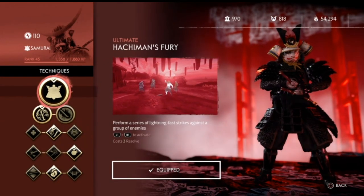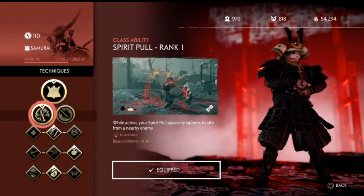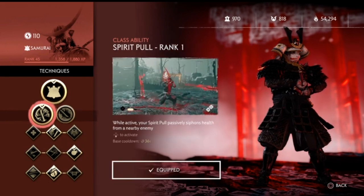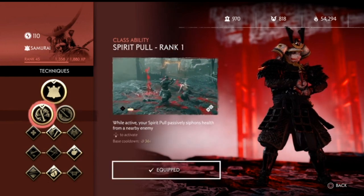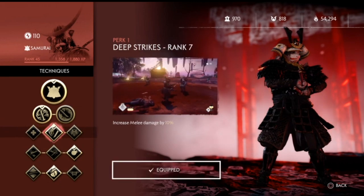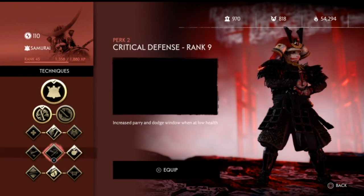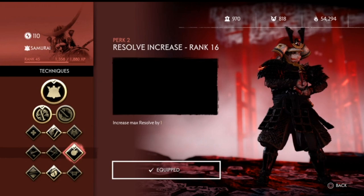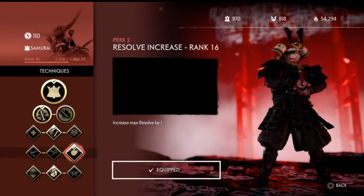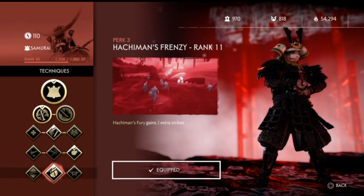For techniques, I use Hachiman's Gift free. I use Spirit Pull, which pulls enemies in and steals their life — it's free HP so you don't have to worry about health as a samurai, and you're already super tanky. I use increased melee damage by 10%, which is great for the build overall, and increase max resolve by one, giving me five resolves total between my charm and techniques.